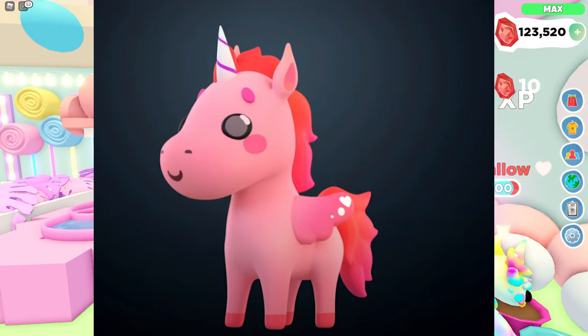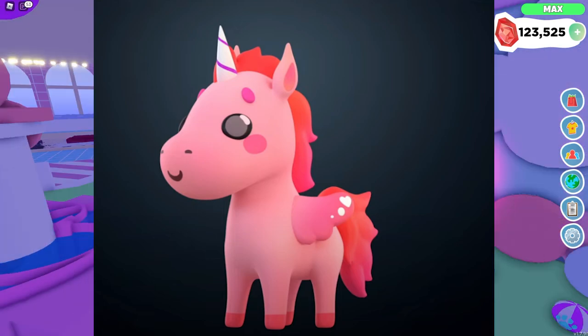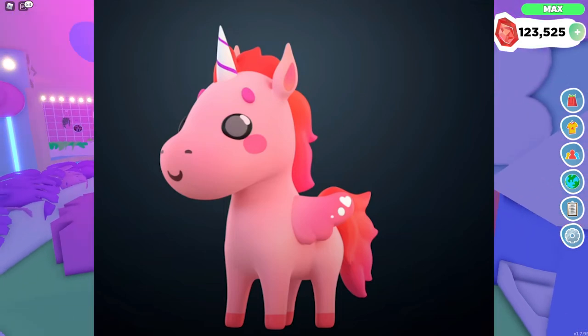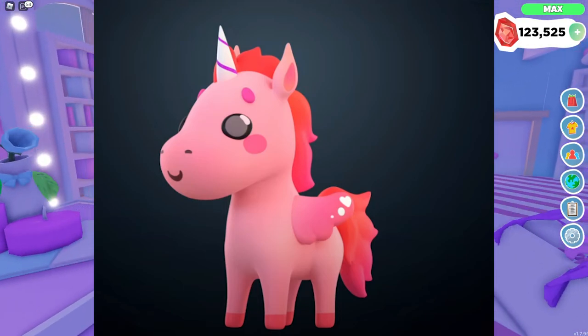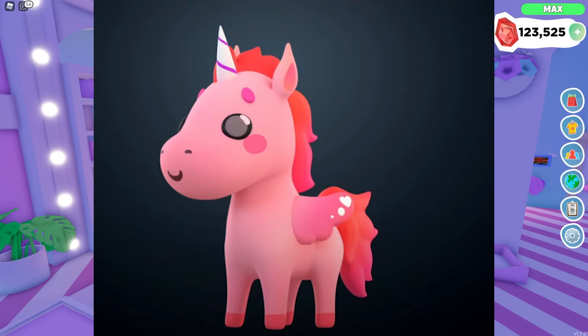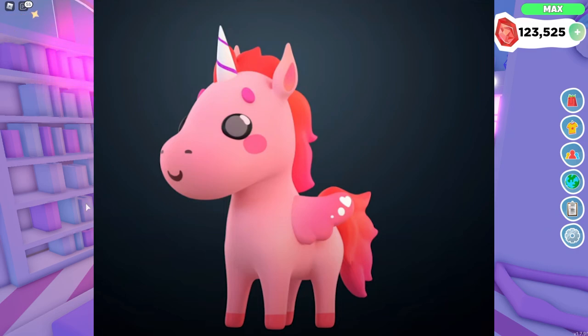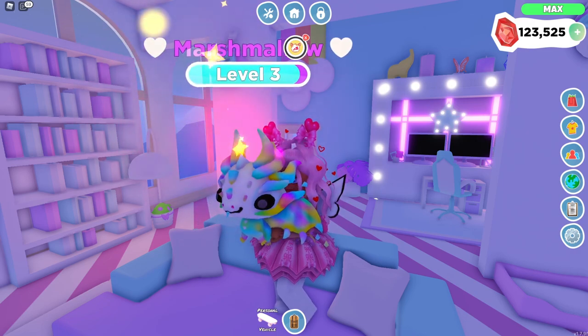I think they got a different 3D model artist to model the unicorn, because it doesn't look like the typical unicorn we see in Overlook Bay. The unicorn has a lot of re-skins, but this one looks completely different — the legs are different, the head shape is different, and this unicorn is pink and has wings. Look at that unicorn horn, it looks like an ice cream cone! Its eyes are all glossy, it has a cute little smile and hearts on the wings. That is the unicorn pet coming in the update.